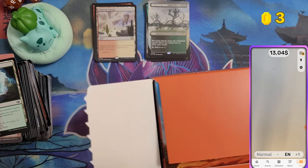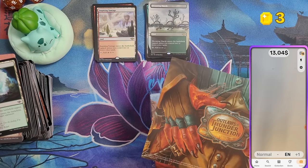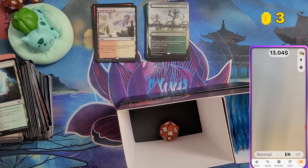That was bundle two — even worse than the first at $13.04. If you get unlucky with bundles, you really get unlucky. On the other hand, if you're lucky once — a Mana Drain would nearly pay for the whole bundle — but we got really unlucky with these.